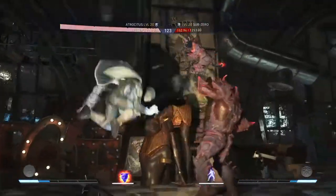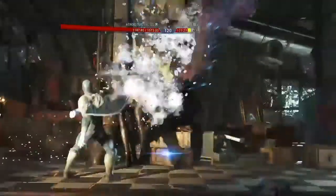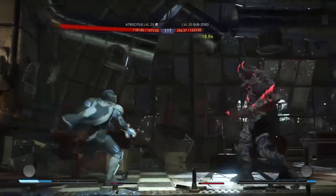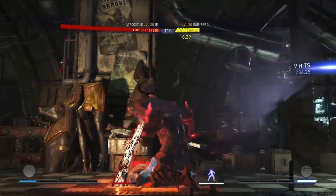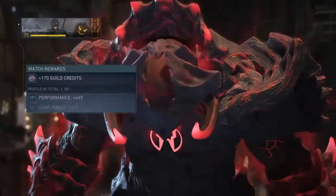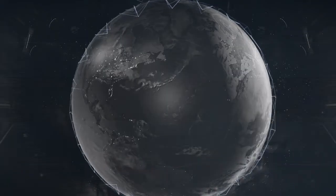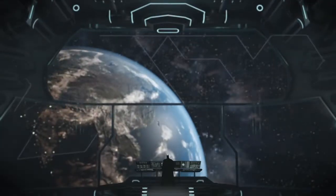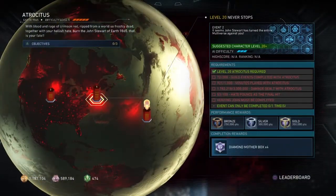I got Sub-Zero down, and of course the AI clashed me — you'll find the AI does that almost every other time when you're trying to finish for requirements. I finish the match with Atrocitus, get one of the requirements, and go back to check: I now have 72 guild events completed instead of 71. So I started the tower with one character but finished it with Atrocitus.